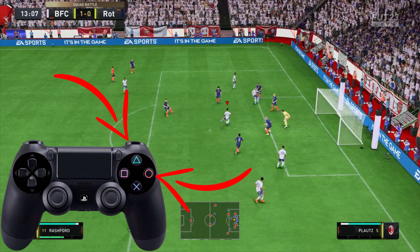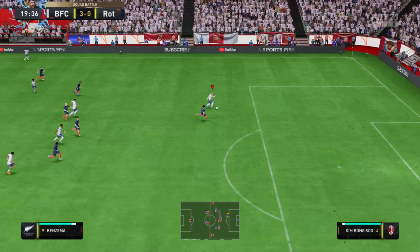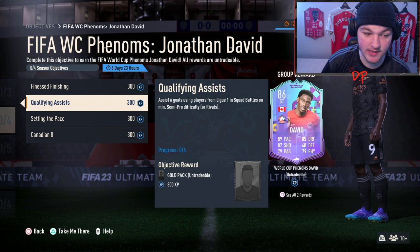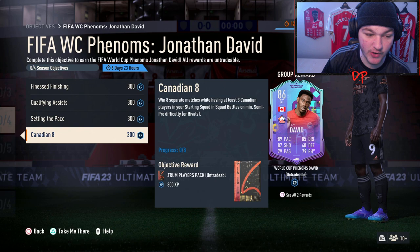To score a finesse goal, it's simple. To score a finesse shot, all you have to do is press the right bumper plus shoot: R1 + Circle on PlayStation, RB + B on Xbox. Obviously whilst pressing this you want to aim in the direction you want to shoot. The next objective: assist six goals using players from Liga ON in Squad Battles on at least Semi-Pro, or in Division Rivals.